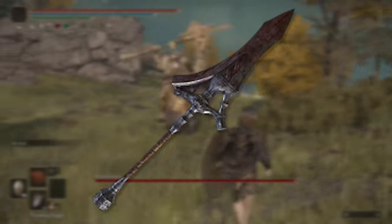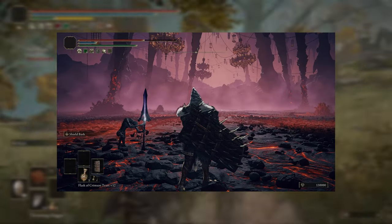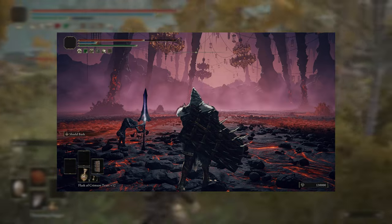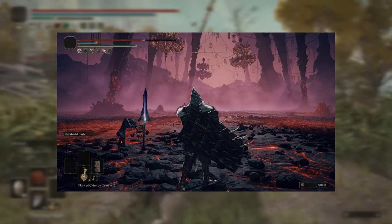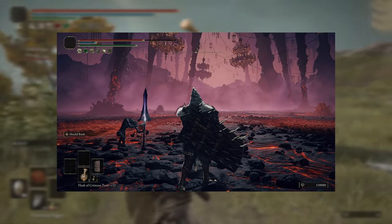The second item you'll need is the Serpent Hunter Spear. This can be nabbed at the very beginning of the boss fight with Rykard. Simply walk through the boss door and it'll be chilling there on your left. You don't need to fight Rykard, so you could just quit and reload after grabbing the spear.